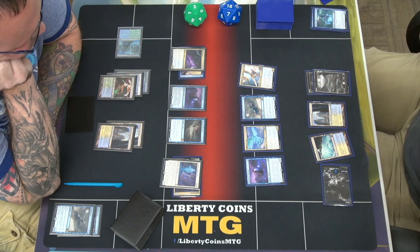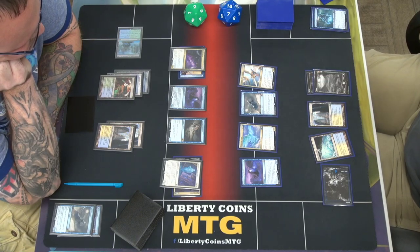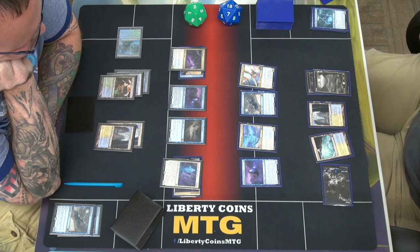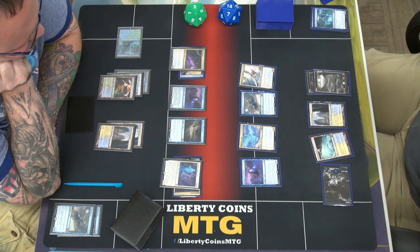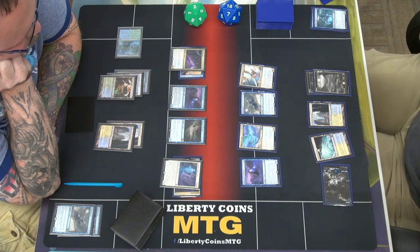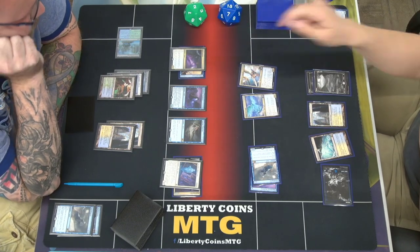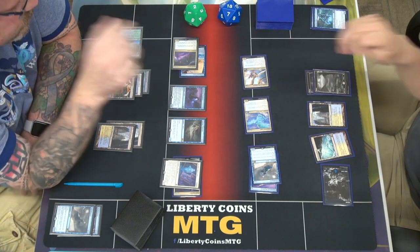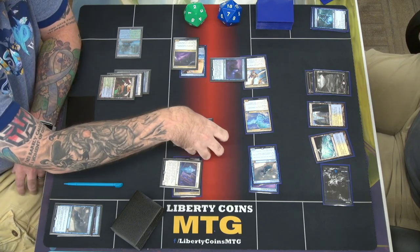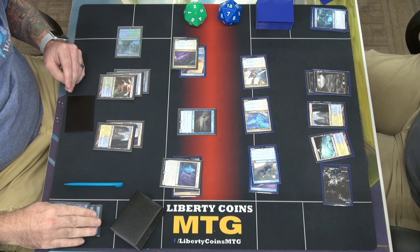This is a 4/4 again. I don't have anything in my deck that can really get rid of your stuff. I don't have too many ways to trigger the full Failing Push. I only opened one at pre-release and I ordered 12 copies of it. I'm going to tap this and swing in with both these. Cool, so that kills that and these just bounce.